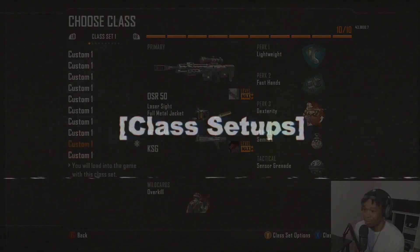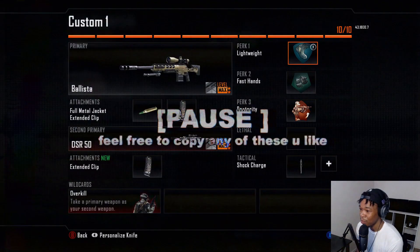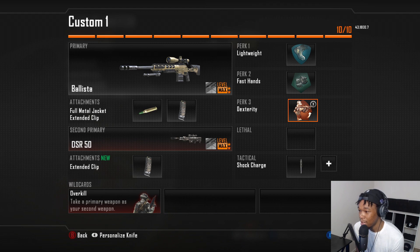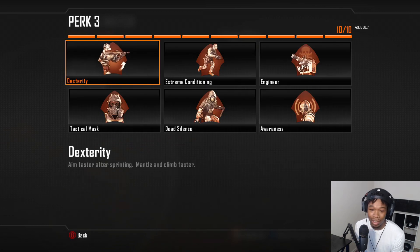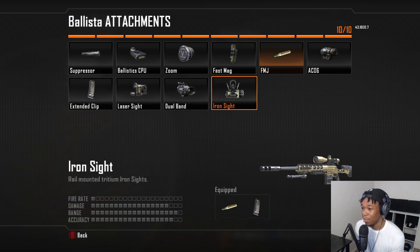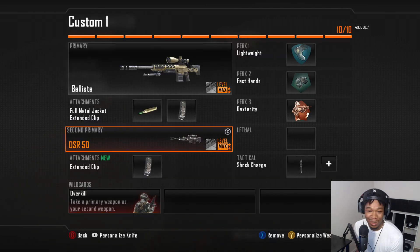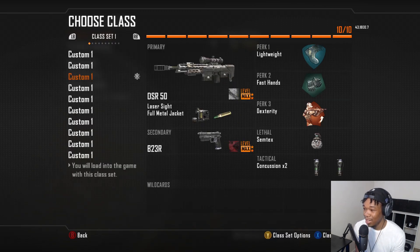Quick rundown on class setups — I made these classes in like five minutes. For your sniper class, if you've never played Black Ops 2 before or you're coming back after a long time: run Lightweight and Fast Hands, and Dexterity so you can climb and mantle quickly. Always use FMJ — extended mag is optional, some people prefer fast mag or ballistic CPU. I always run an Overkill class for my sniper setup; it's just better. Swap over and you've got your secondary sniper with extended mag too.